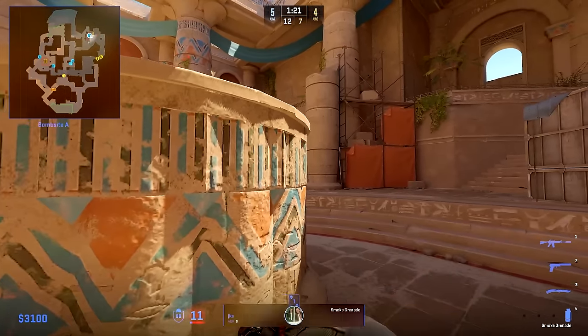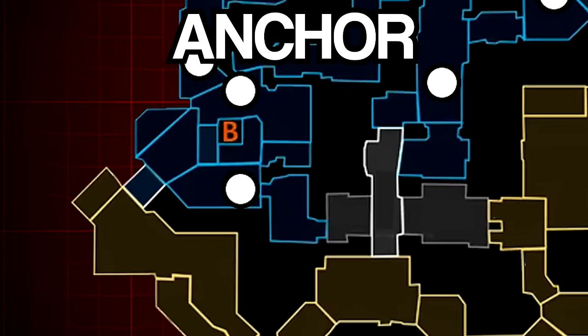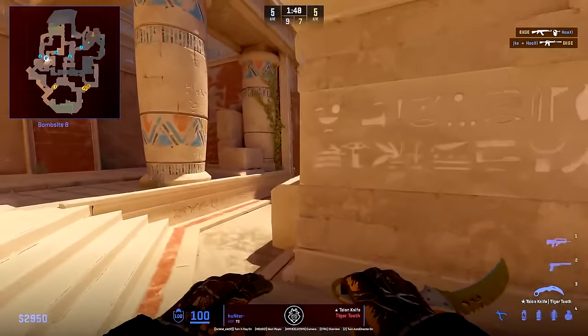So as an anchor, there are not many weaknesses we can see. Hunter is the anchor as well, but for B. So how does he play it?